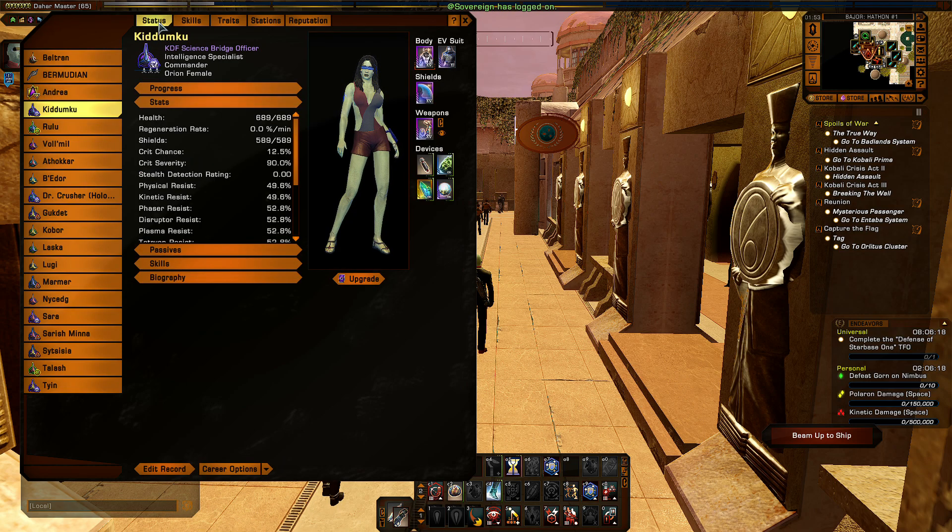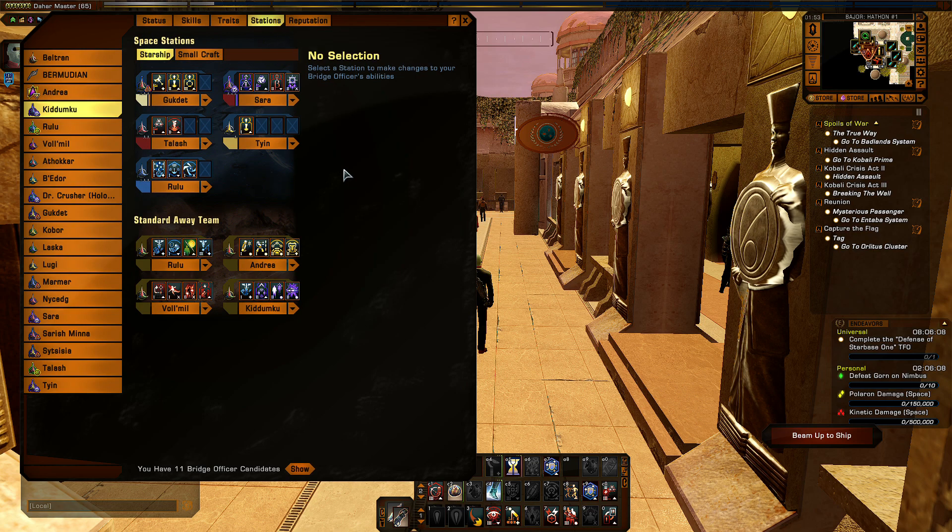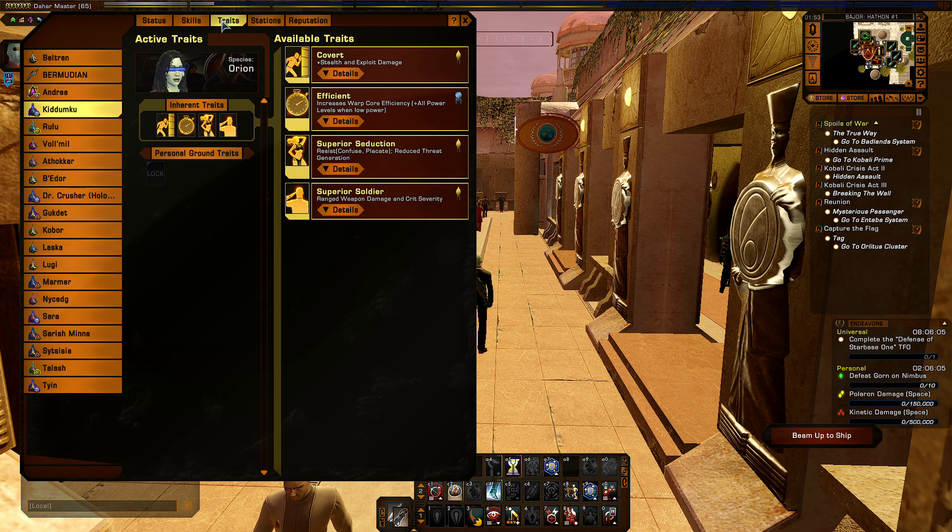The previous two bridge officers I looked at were tactical officers. This is a science officer — I have actually done melee on engineers too. Her traits are actually terrible for melee specialists: this one kind of works, this one really works, this one really works — no. These do absolutely nothing for melee builds. So two of her traits are irrelevant and the other two don't help much.